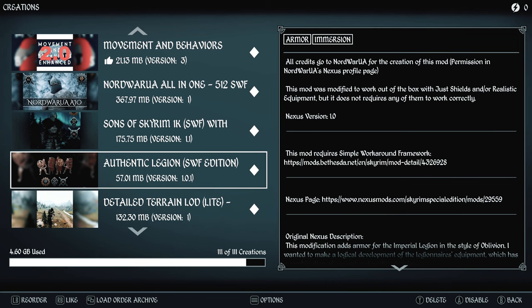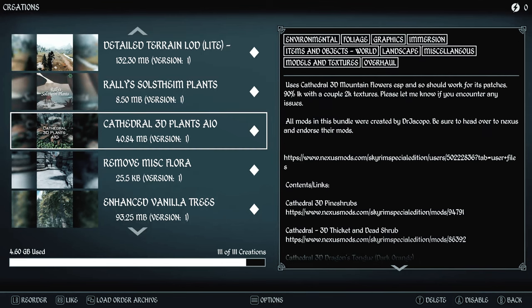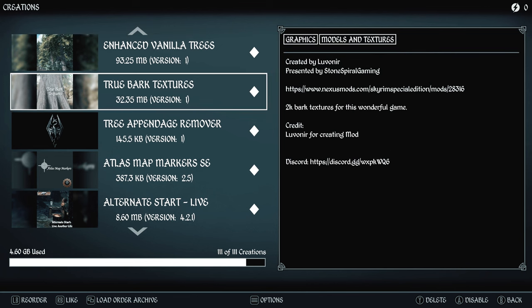For flora, we're using a small LOD Detailed Terrain LOD Light that works with Tamrielic Textures but doesn't cover DLC locations. For trees, we're just making an upgrade of the vanilla trees — slightly upgraded with 2K bark — so at least the trees look a little better up close. Since Oblivion isn't that dense a forested place, we'll just work with the trees we have.